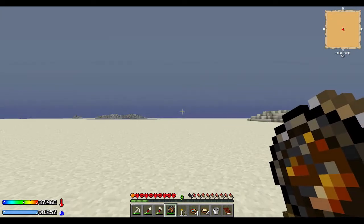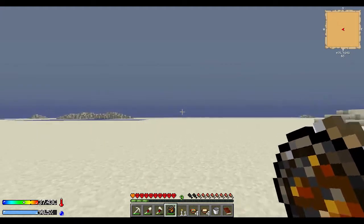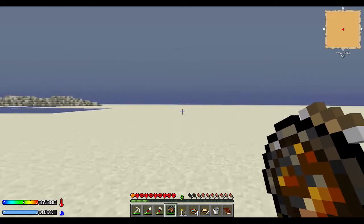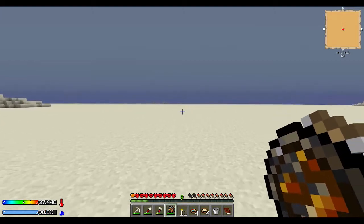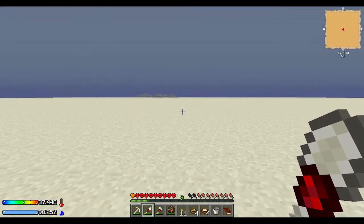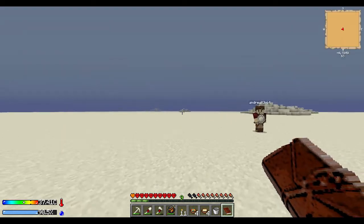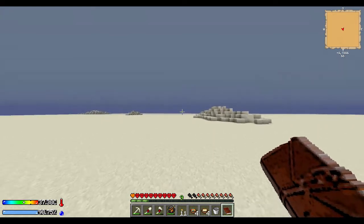We're at minus... wait, what height did it say? 64 — okay, that's fine. So it should be close, like just under the ground over in this direction. Oh wait — we're plus 394, not negative 394. We've now gone further away, so we have to go 700 blocks south now. I went the wrong direction!